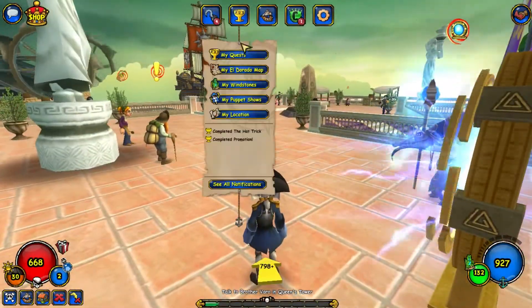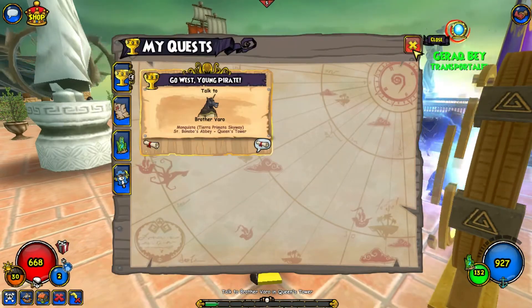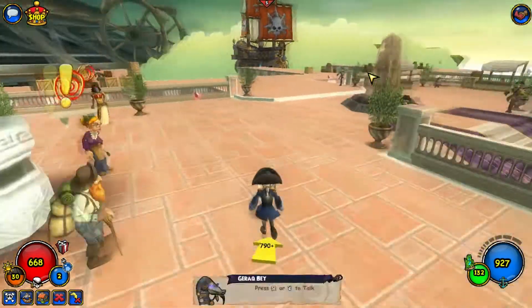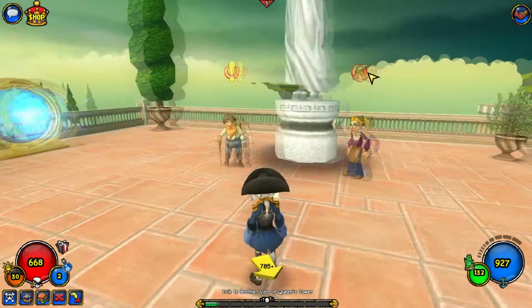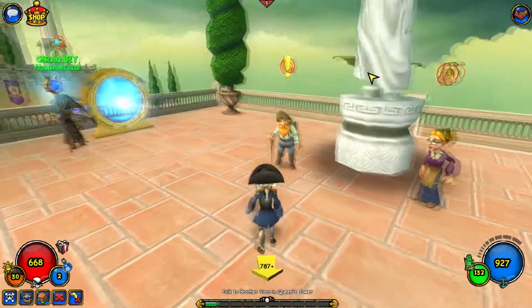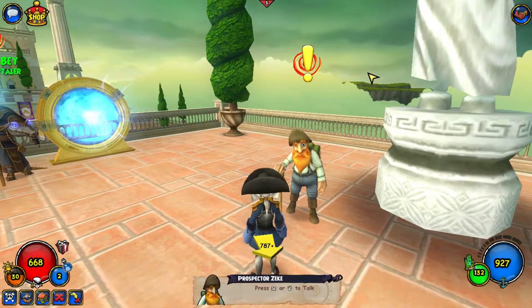As you can see right here, it's just this one. I accidentally did the main quest as a side quest, because I had to talk to the same guy — he just told you to go talk to someone, so I'll explain that in Cool Ranch episode 1. But we do the Prospector Zeke quest, so let's go talk to him.